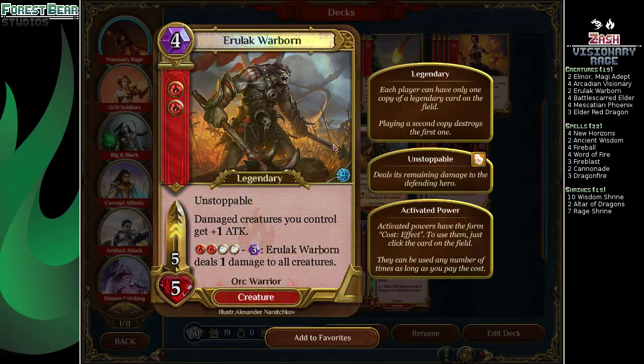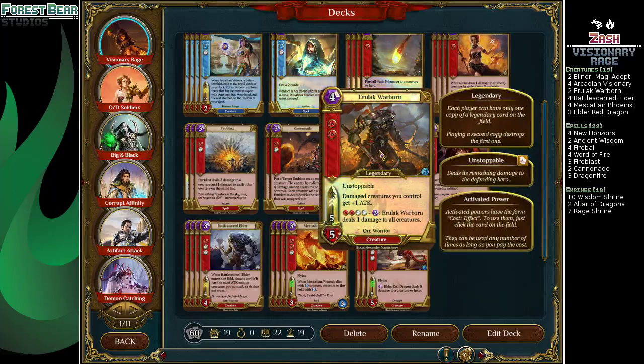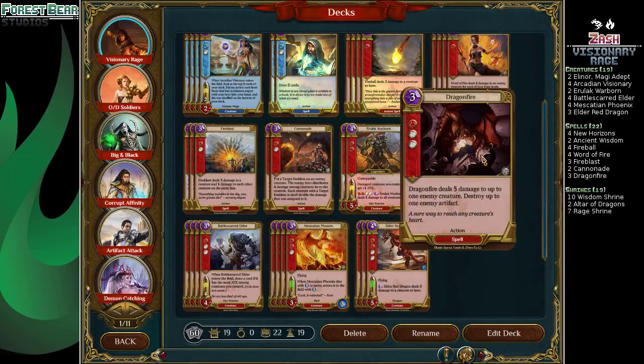That is kind of weird. I hope we actually draw a few Cannonades just so I get to see that — we need to play it to really understand it. Two Aralach Warborn — he's kind of a Wrath on a Stick, but he's also just a big dumb 5-5 that has Unstoppable, and you can also boost your creatures. Pretty fun, but only need the two.